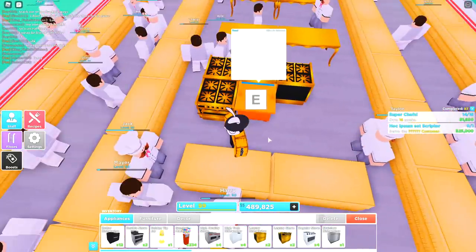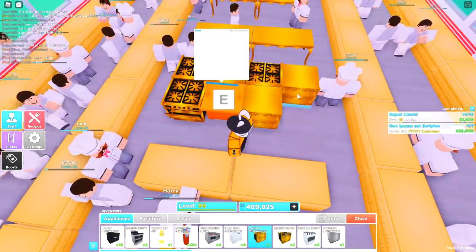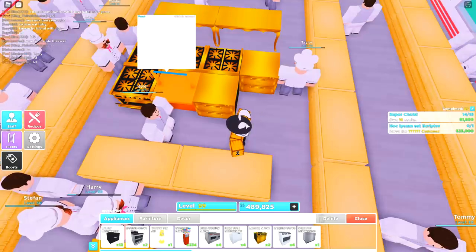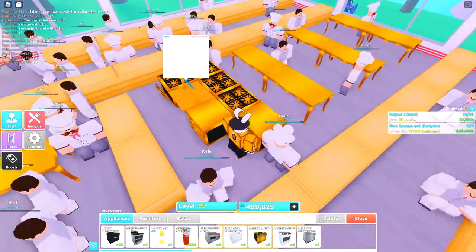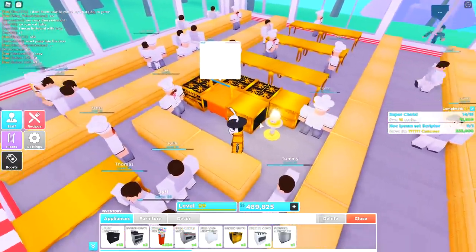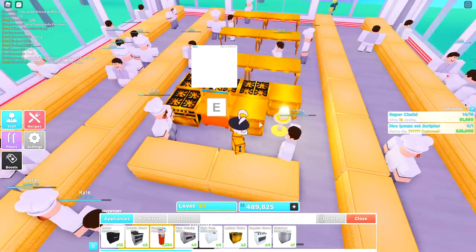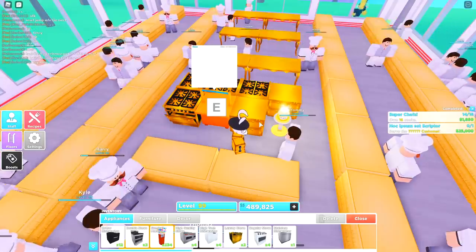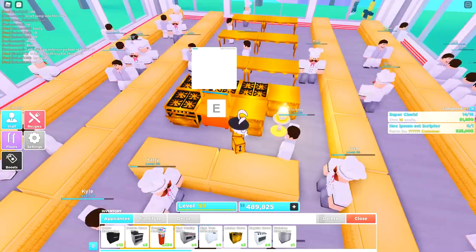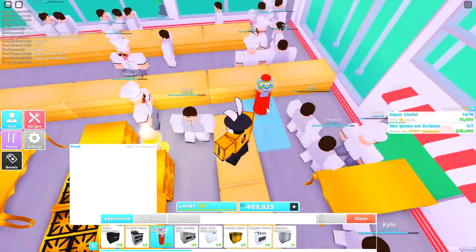Next up, go ahead and grab your order stand, place it in the middle, and then grab your dishwashers and place them right here and right here. Of course if you're going to be using the three-dishwasher method, go ahead and place your third one in this location. In my case I'm going to place a golden tip jar there because I don't need a third one. If you're not using luxury stuff, I highly recommend you use three dishwashers — when celebrities do come in it's going to be insane in here, so three dishwashers is going to be necessary.